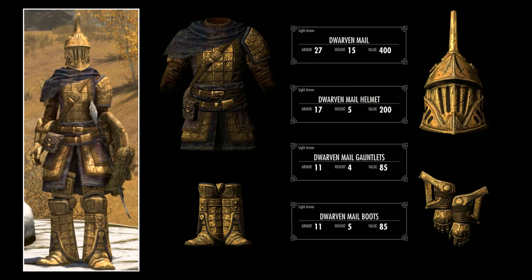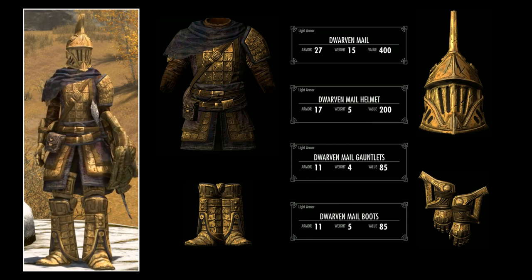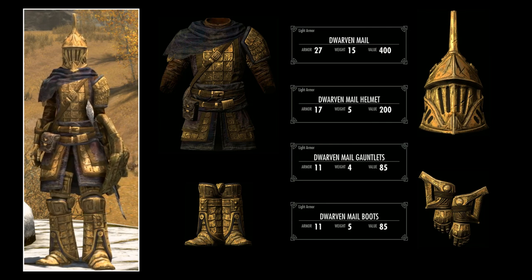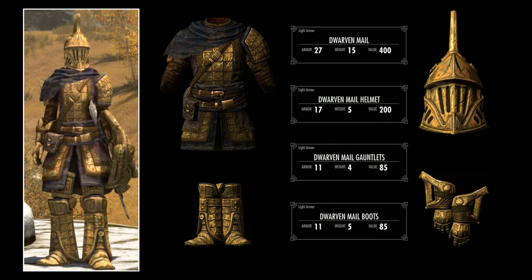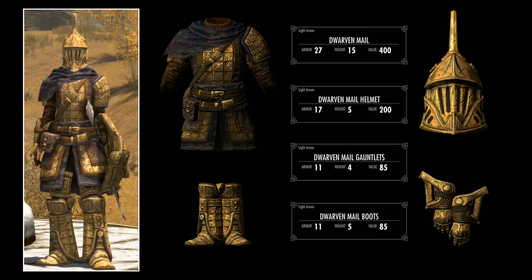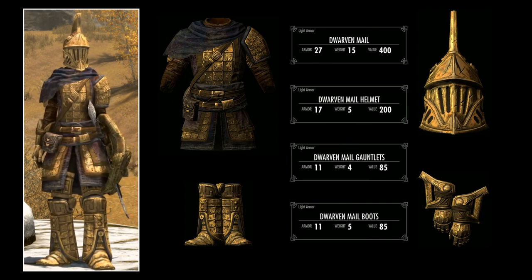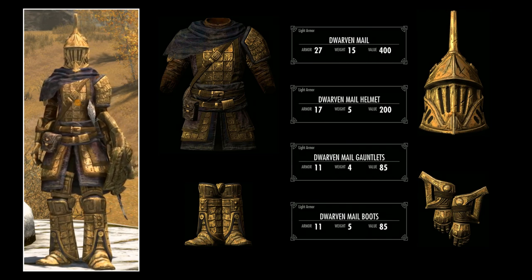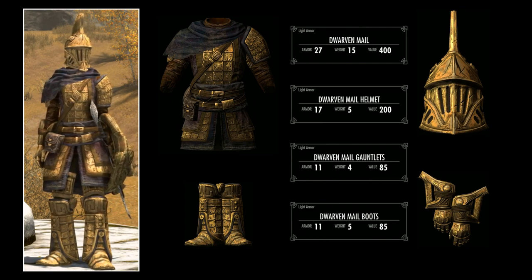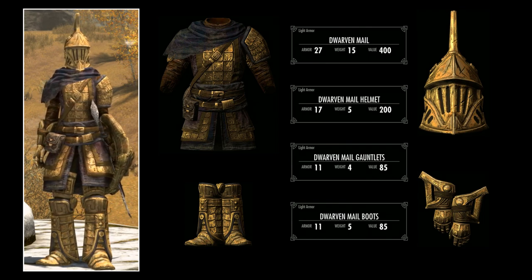At first glance these stats are quite decent. The mail itself has an armor rating of 27 and a weight of 15. The helmet has an armor rating of 17 and a weight of 5. The gauntlets have an armor rating of 11 and a weight of 4, and the boots are an armor rating of 11 and a weight of 5. But if you compare this to the standard leather armor, which has an armor rating of 34 and a weight of 6, boots with a rating of 12 and weight of 2, bracers with a rating of 12 and weight of 2, and the leather helmet with a rating of 17 and a weight of 2...